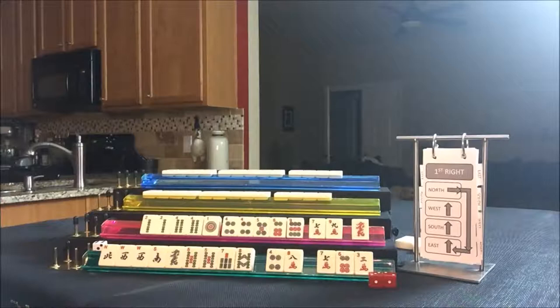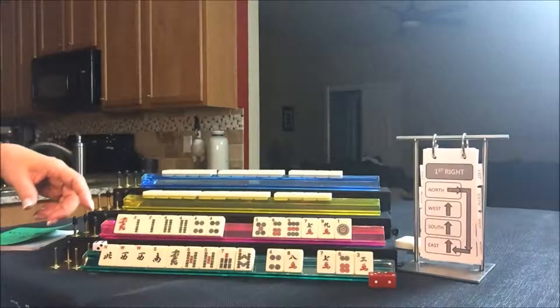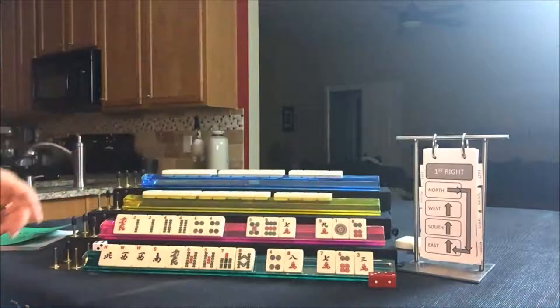Double numbers is on page 22, number 38: two pungs of the same number in two suits with a pair of Windsor dragons. That way we can use those multiples. Let's go ahead and do that — pass those three. If we get bams, I think we should switch to bams. Let's see what happens.